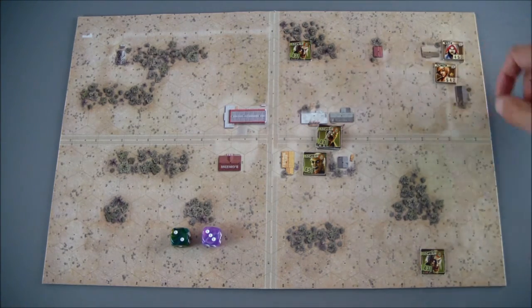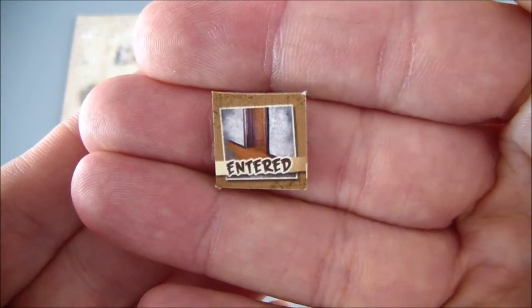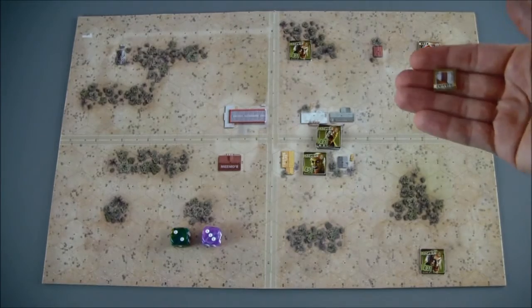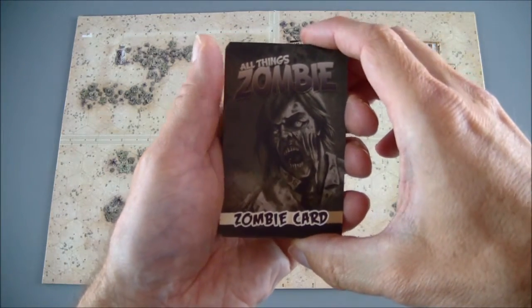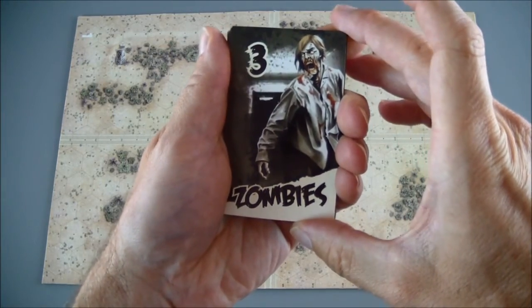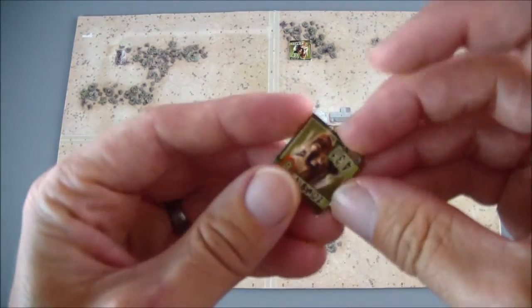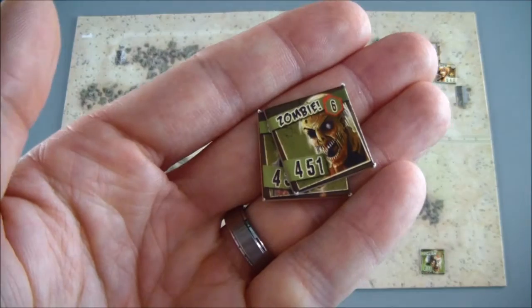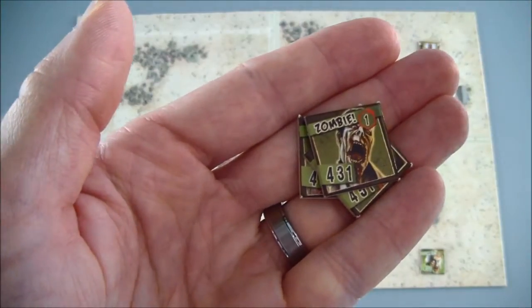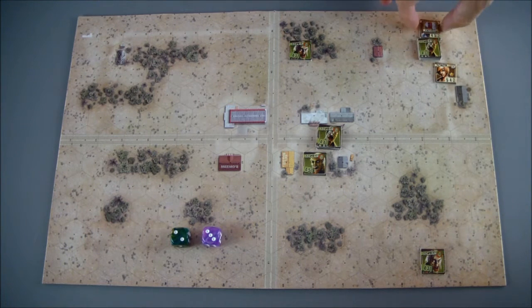Beck has a move of five but it only costs two to enter the building. She enters, and we place a token on it so we know it's been entered previously — if you enter a building that's already been entered, you don't check for zombies again. We draw the top card from the zombie deck and generate three zombies, which appear inside the building with Beck.